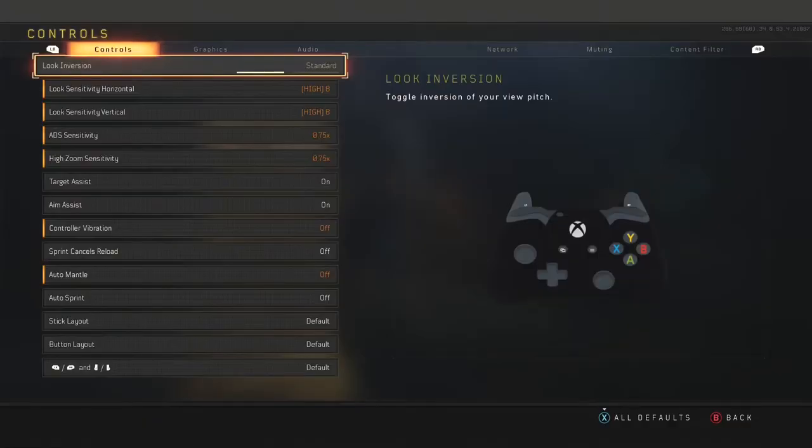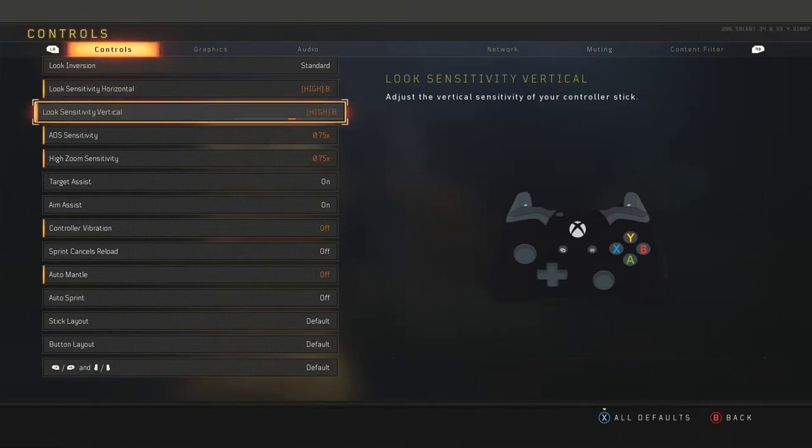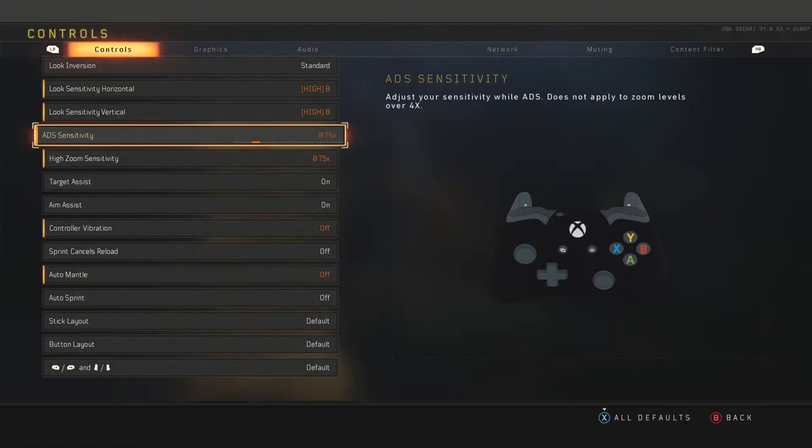Starting with control settings, you do want to keep looking version on standard because that's what everyone uses and you definitely don't want to be using inverted. For sensitivity, I have bumped it up to 8 from 7, and the ADS sensitivity is now 0.75.